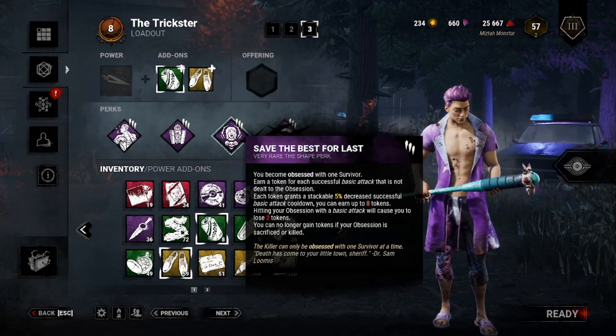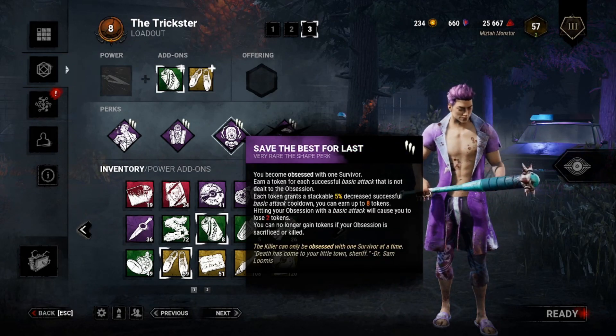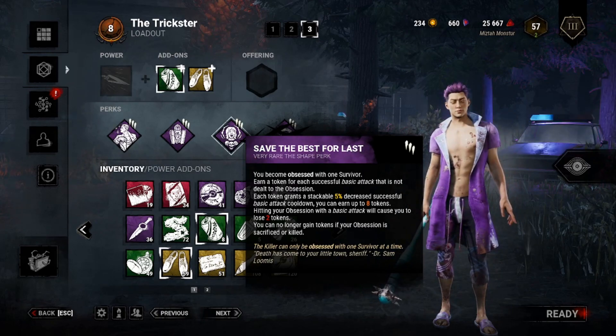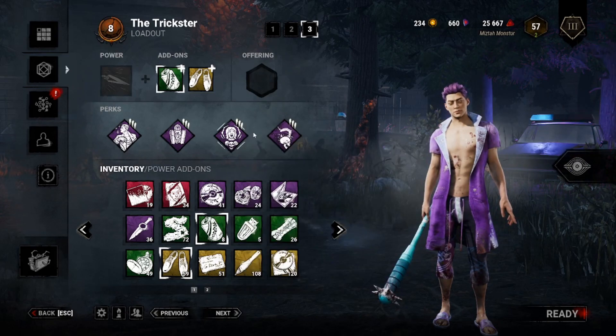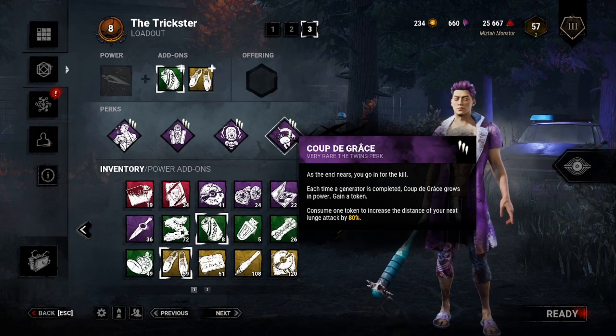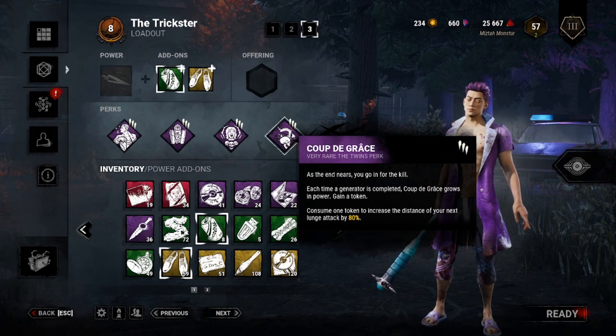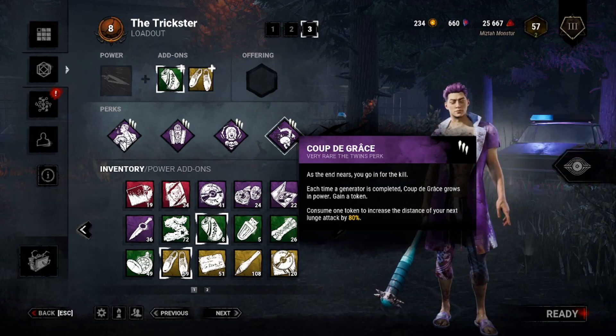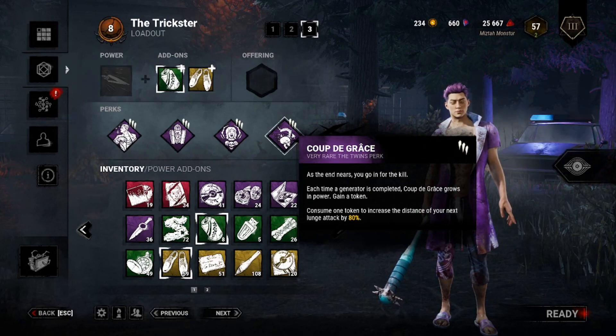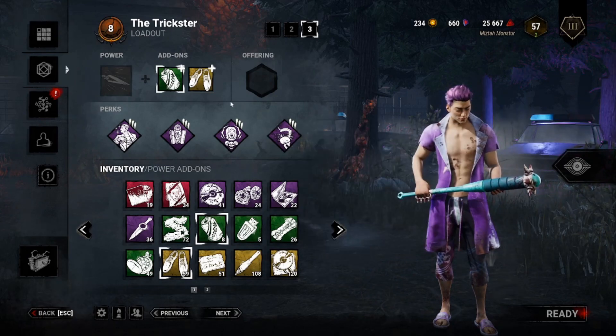Save the Best for Last — sometimes you're probably going to have to use an M1 to get a hit on Trickster; there are some loops you cannot play. Let's make it so that it doesn't feel as bad after you M1 somebody. And to get those M1s at those loops we have Coup de Grâce — every time a generator is completed you get a token, and the next lunge you use spends a token and goes a little bit further.